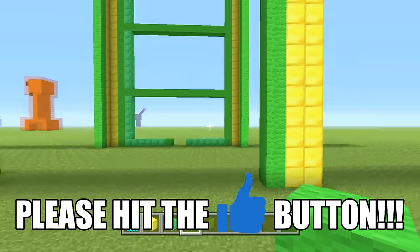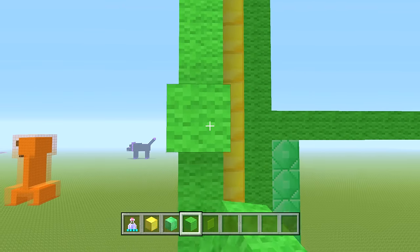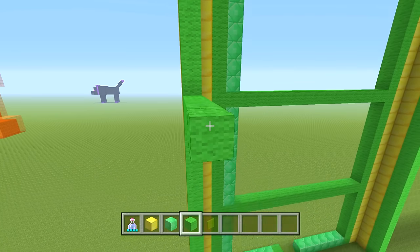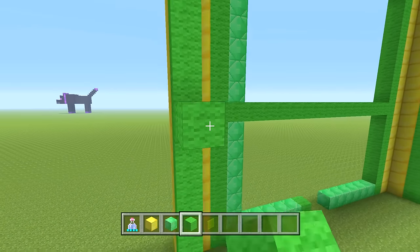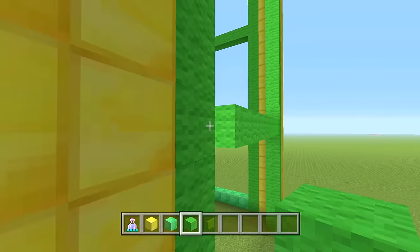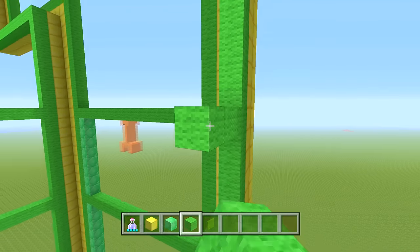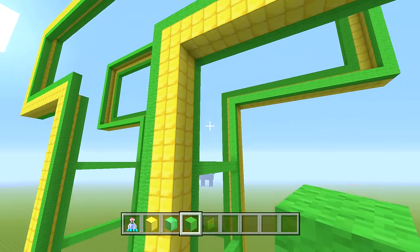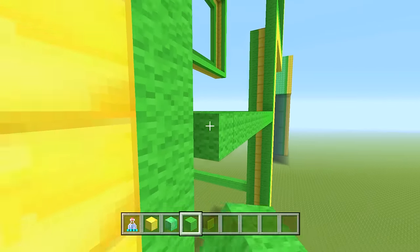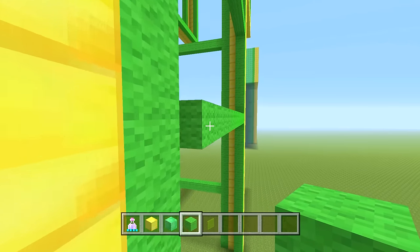Now we're going to start working on our lines. For the lines, just match the lines we did in the front on the sides — they should connect just like this. This is our top one, the middle one — just making sure it's in the same line — bring it across. The bottom one, same thing. Now do the same thing on this side, taking the lines all the way across. For the back lines, take those same lines and bring them across as well, including the middle and the bottom one.